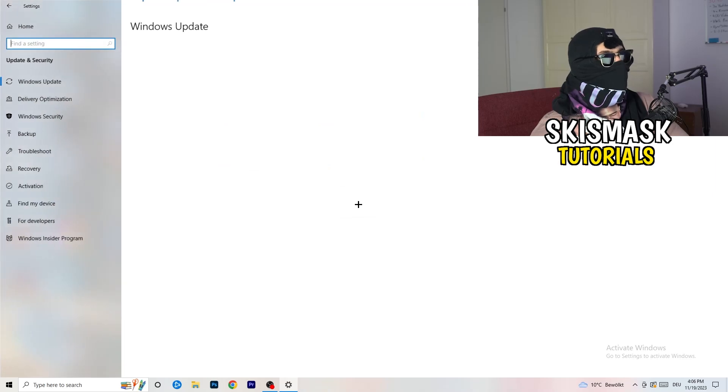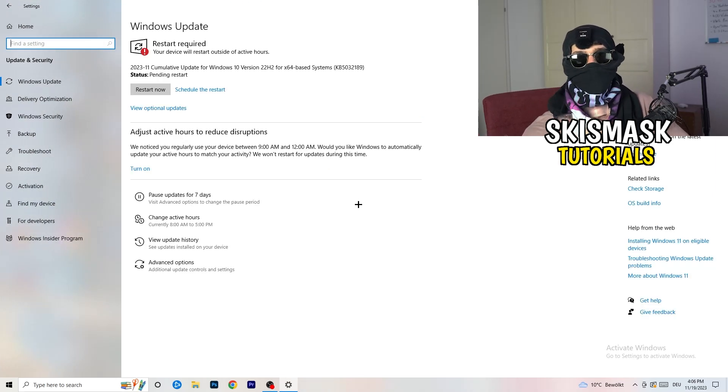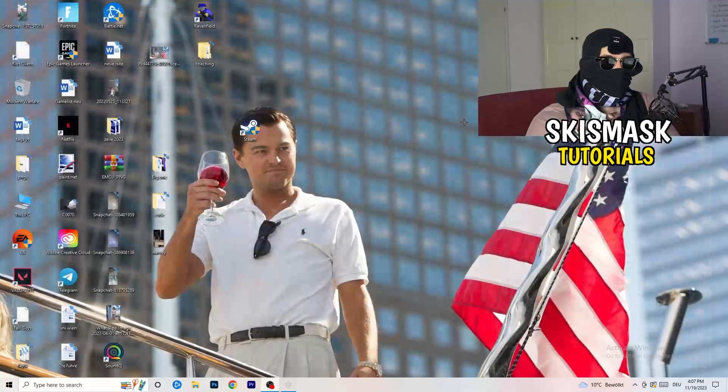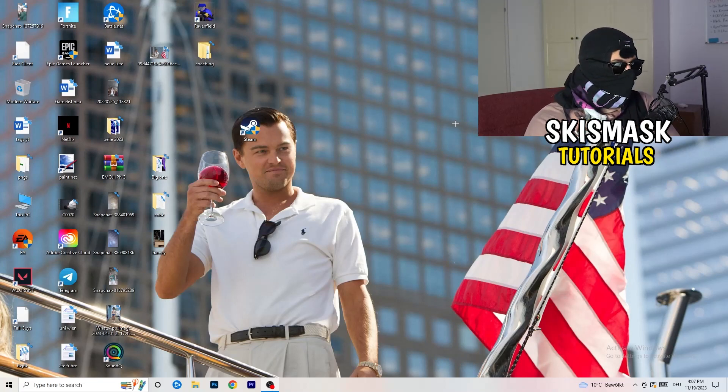Go back to Settings and click Update and Security. I know it sounds basic, but updating every driver on your PC — especially Windows — will help a ton with any issues you're having. Update Windows, and also update your graphics card driver. For NVIDIA users, go to NVIDIA GeForce Experience and download the latest driver version, since some games require the correct driver to run optimally.